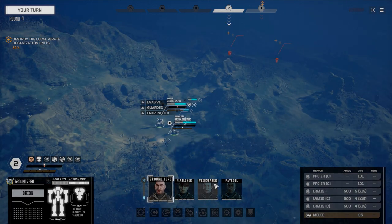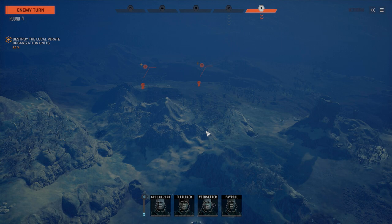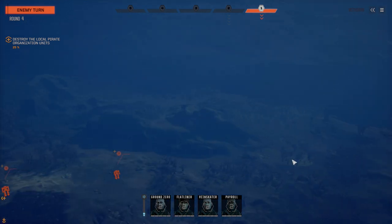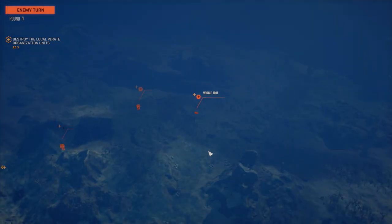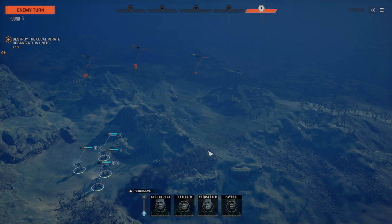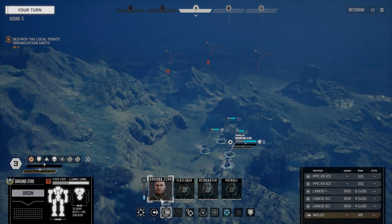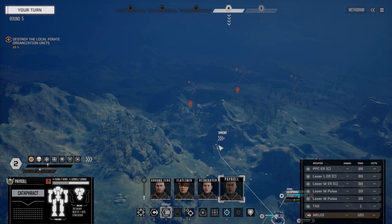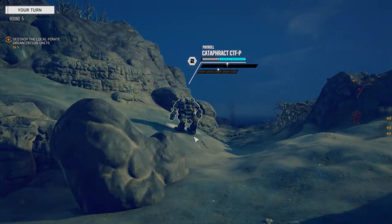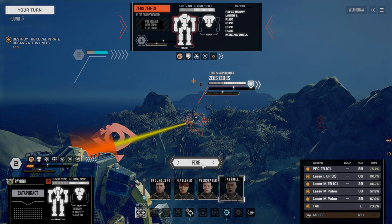We're going to brace up here. We've got an 85-tonner and another 80-tonner — the fourth member of this unit is usually down here and the reinforcements come from back there. Now there's a 100-ton vehicle stepping up. Let's move Payroll forward — not many spaces where we can see this guy. This is just a regular Zeus with rocket launcher 20s, heavy rifle, and mining drill — pretty bad loadout. Let's fire all weapons on him.